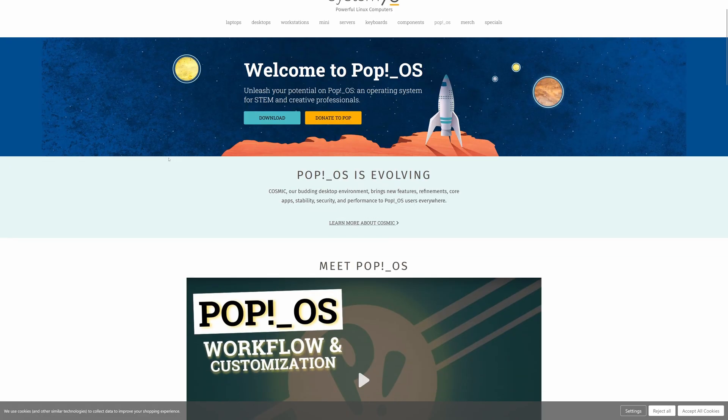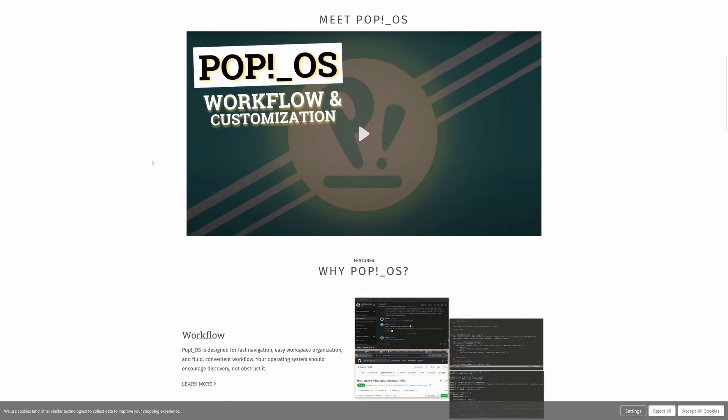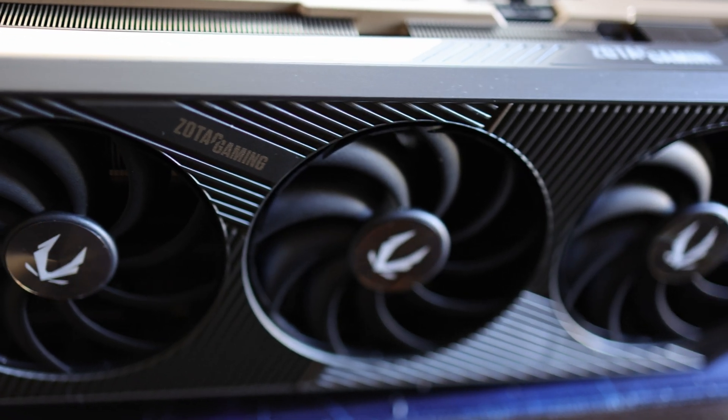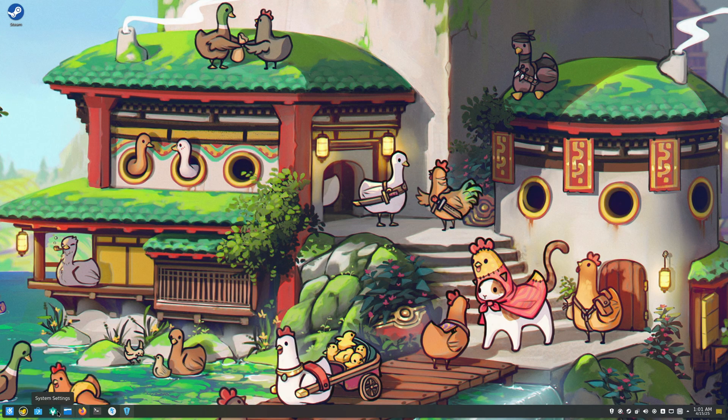PopOS is a somewhat well-known distribution developed by System76, while PikaOS is a newer, lesser-known distro that focuses on gaming and ships with the latest Linux kernel by default. I'm going to test both of them using a NVIDIA RTX 5080 and see if running on the latest kernel makes any real difference when gaming.